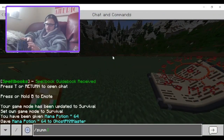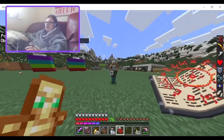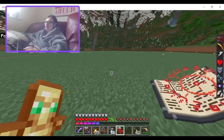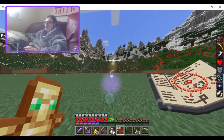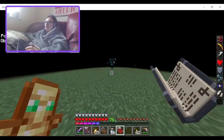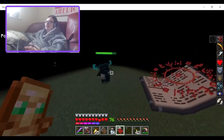I'll summon a vindicator. If I right-click — oh, that missed entirely. I think you're going to need to aim it more towards it. Wow, that just one-shot him! And you can hold and charge it up. It doesn't destroy anything which is nice.